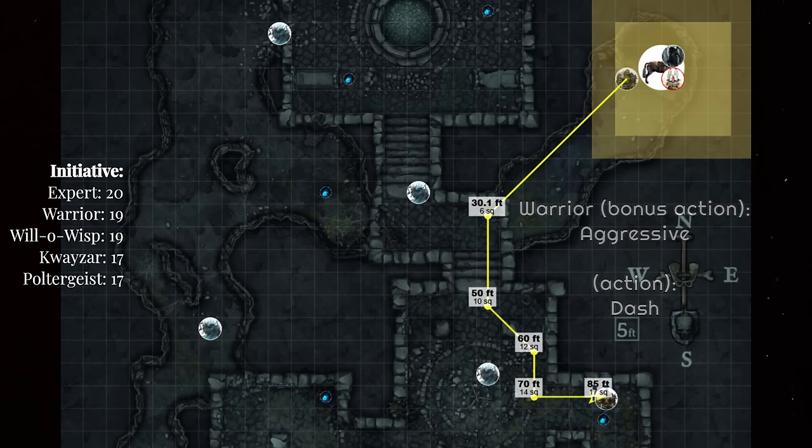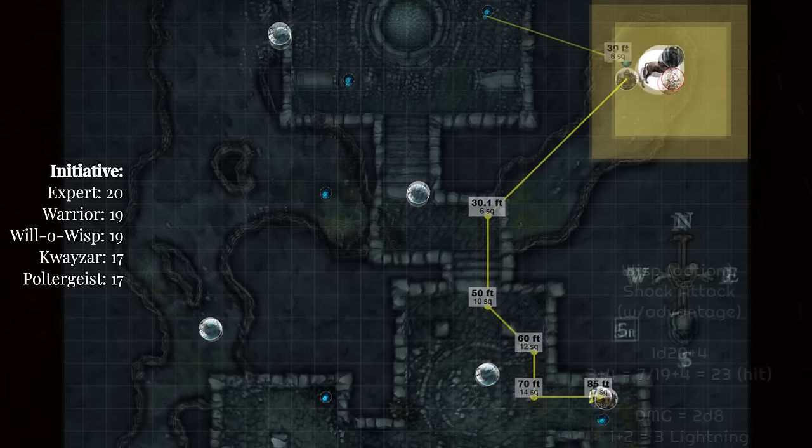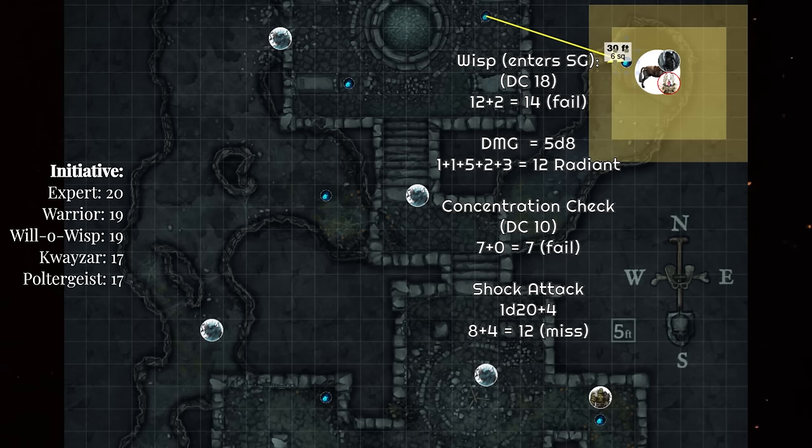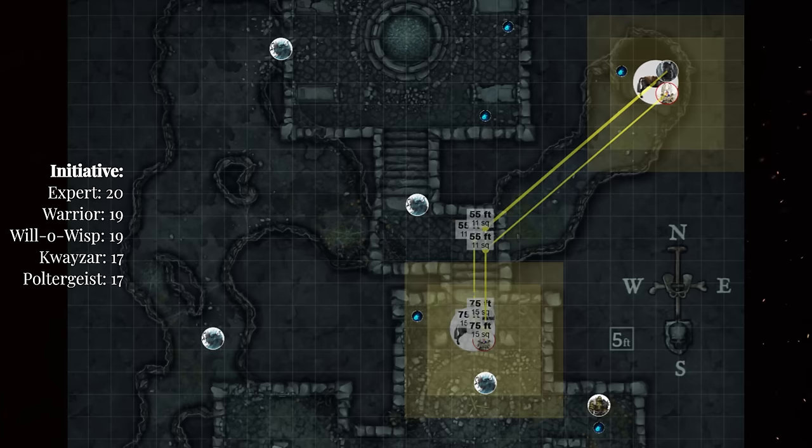The first will-o'-wisp takes a crack at the orc standing in front of it. Invisible, it strikes with advantage and hits for 3 lightning damage. The next wisp darts into the Spirit Guardians, failing its save and taking a massive 12 damage on the level 5 upcast — forced to make a concentration check on its invisibility, which it fails. As its light glows, it makes an attack without advantage and misses the steed with a 12. The remaining wisps gravitate toward the cosmic swirl of radiant energy, and it's Quasar's turn. His steed gallops toward the exit, provoking an opportunity attack that misses.